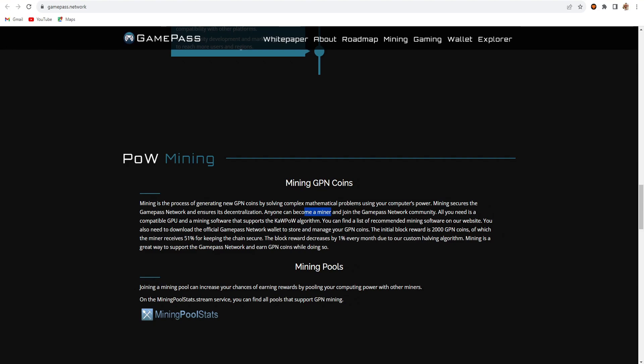All you need is a compatible GPU and mining software that supports the CapOW algorithm. You can find recommended mining software on the website. The initial block reward is 2000 GPN coins, of which the miner receives 51 percent for keeping the chain secure. The block reward decreases by 1 percent every month due to their custom halving algorithm.